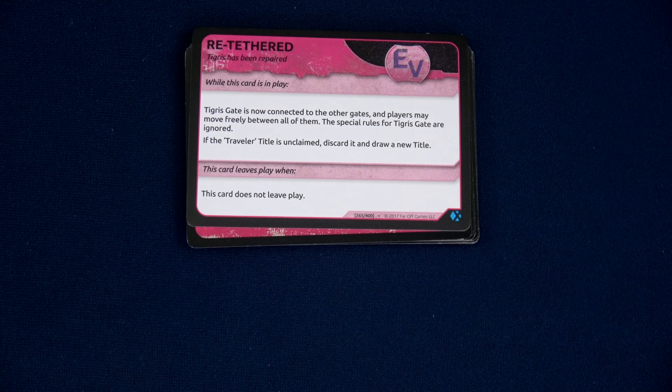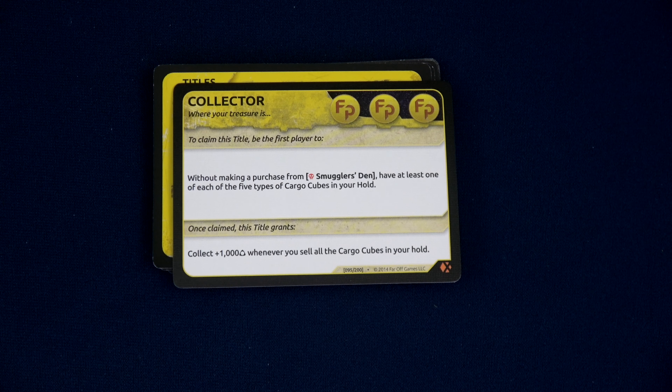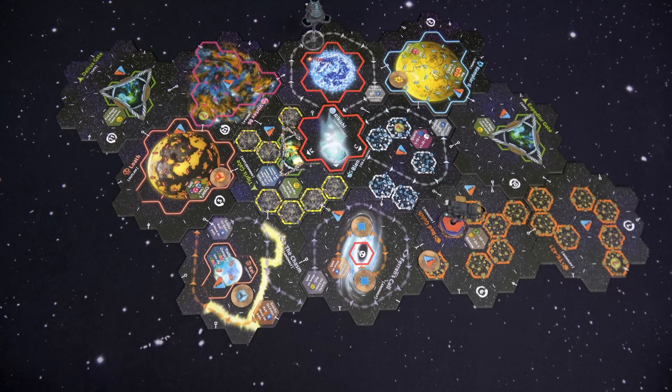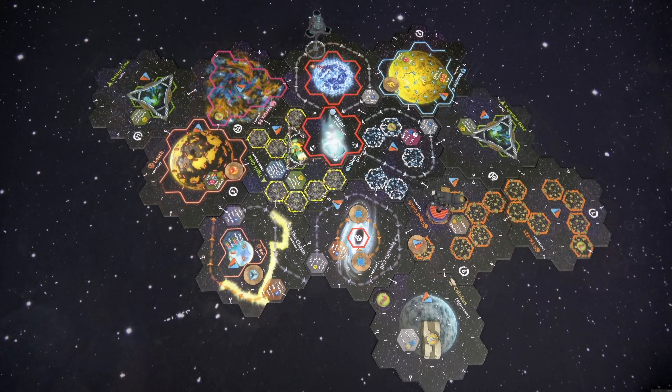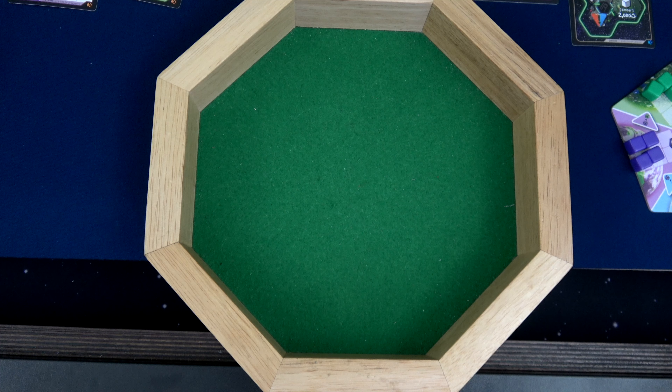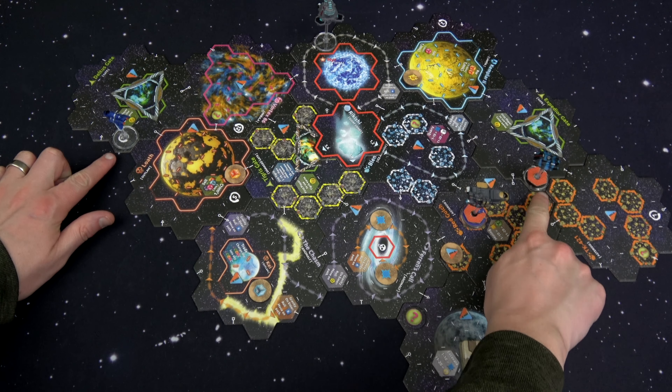Let's look at our event: Re-Tethered — Tigris Gate is now connected to the other gates and players may move freely between all of them. The special rules for Tigris Gate are ignored. If the Traveler's title is unclaimed, discard it and draw a new title. I just drew the Traveler's title, so we'll discard that. Instead, our new title will be the Collector: without making a purchase from the Smuggler's Den, have at least one of each of the five cargo types. We now got a dead planet, Kalakas. The Scoundrel won't do anything when he spawns and the Enforcer can't target us. The Scoundrel will spawn by location 10 and the Enforcer by location 11 — and the Enforcer comes in with two damage because it's a Tier 2 ship.